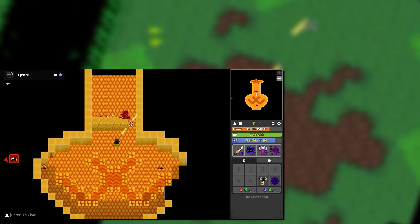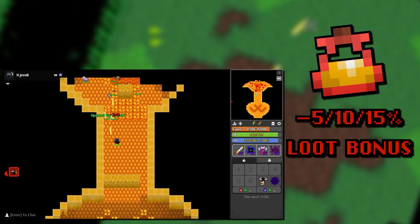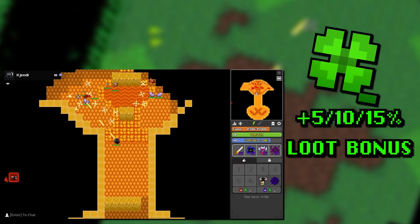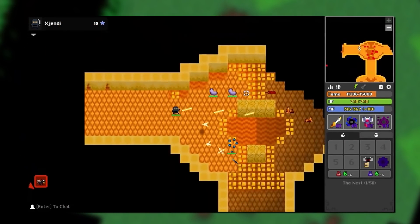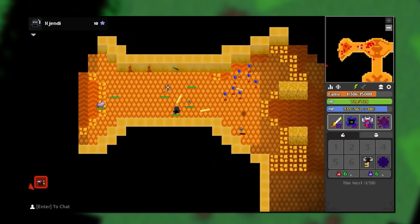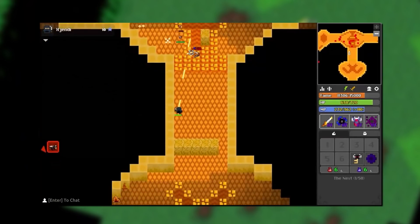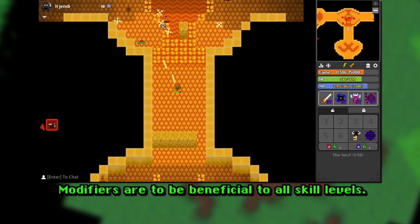From what we've seen so far, there are three stages of those buffs and debuffs ranging from 5% to 15% less loot, which might mean there's also a 15% chance of more loot if you're lucky enough to get that modifier. Generally speaking, the whole concept of modifiers is just a way to randomize dungeons with either rewarding or potentially punishing the player. It's a great way to bring some form of variety and challenge into monotonous dungeons, though it may sometimes have a negative impact.